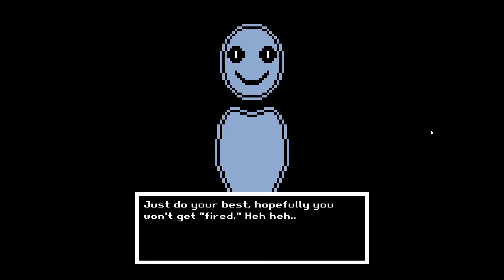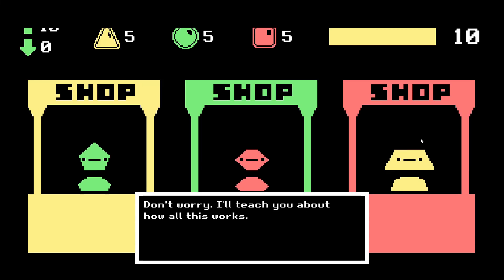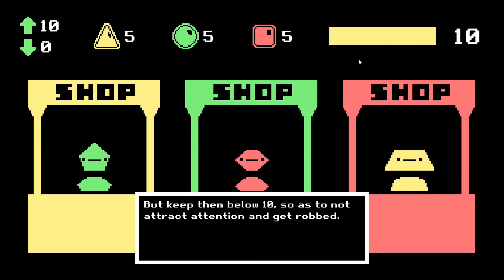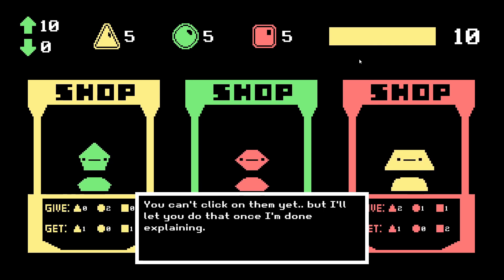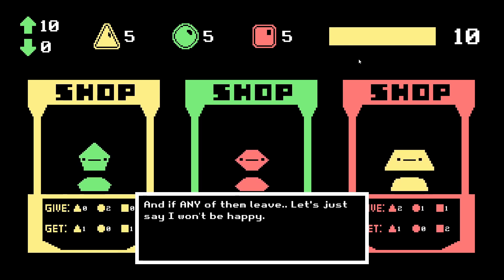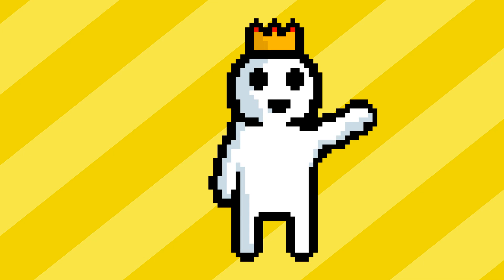Just do your best, and hopefully you won't get fired. I also made a dialogue system that was basically the most simple dialogue system I could think of since it was pretty close to the end of the jam — you literally just click and it shows the next dialogue line. And I also made a music track that plays during the game, which you heard at the beginning of this devlog. No, it's not the Doom music. So that's basically the end of this video. Anyways, bye.